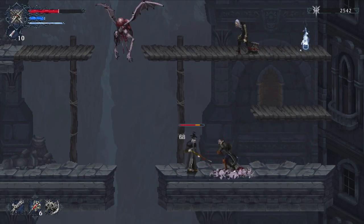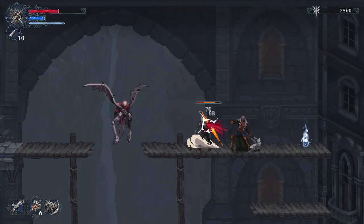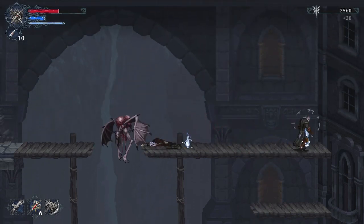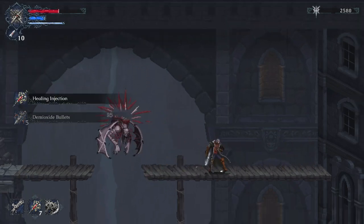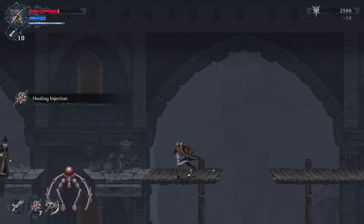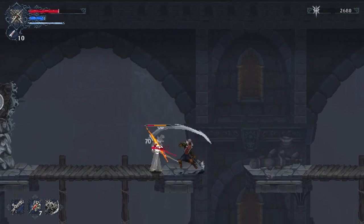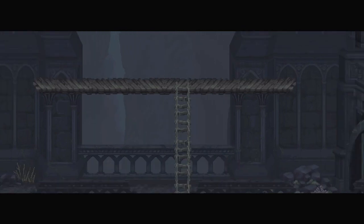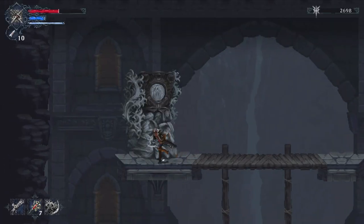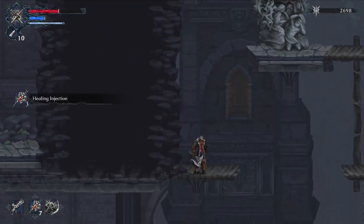We can't jump over here yet — it's too far, so that's the grappling hook area. We can't jump to the left either, but we'll circle around. You have i-frames, which is really awesome. We'll grab demioxide bullets and more healing injections. Jump on this explosive enemy's head, finish him off, and we can use this to unlock the gate to the bottom right. But first we'll drop off to the left to grab more healing injections from that platform.